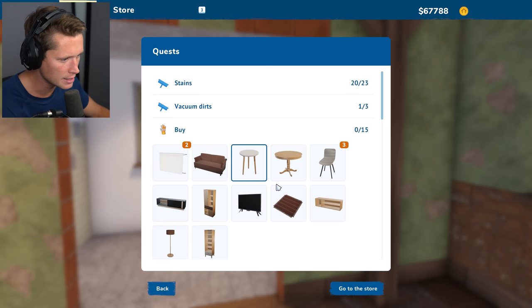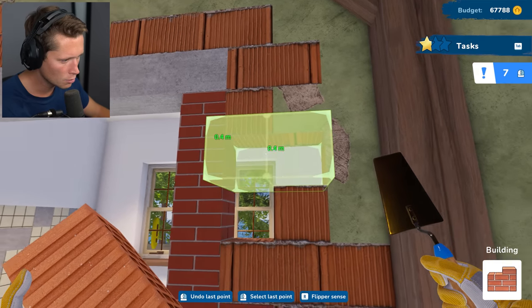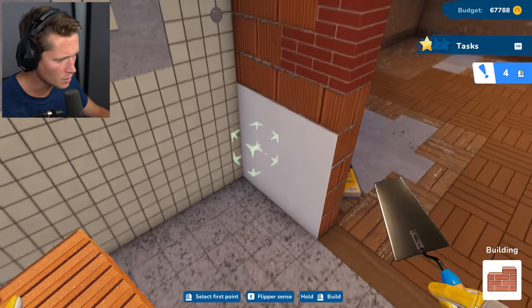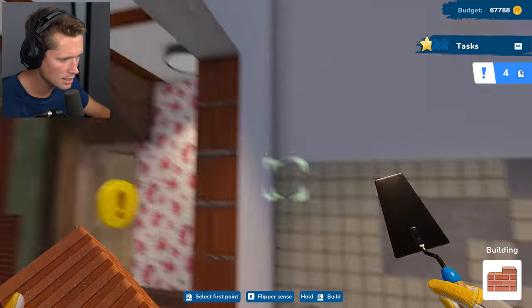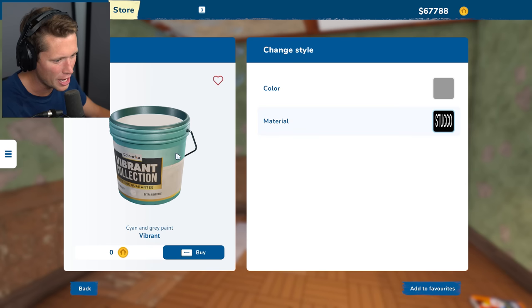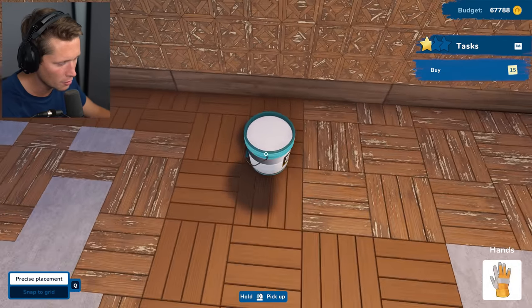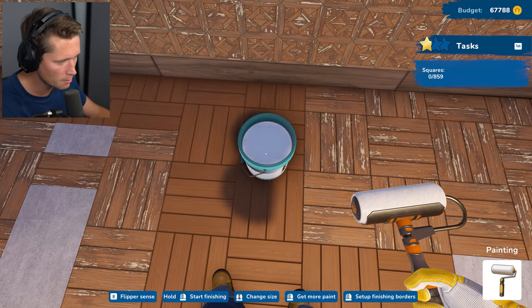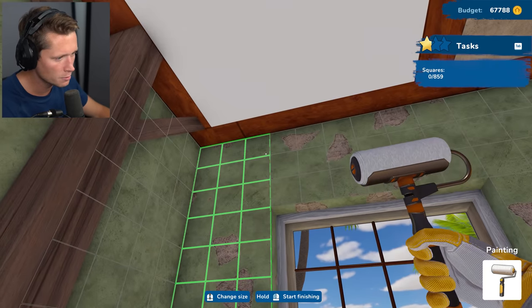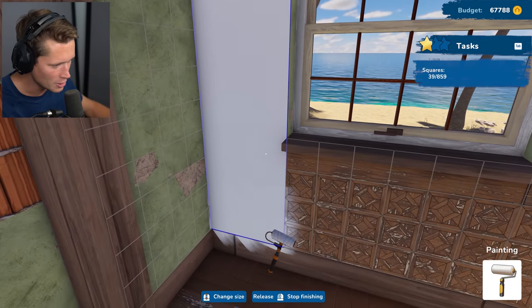Looks like we've got another issue here too — going back to the building tool to get that fixed. There we go. Our little kitchen — I kind of want to take this wall out, not gonna lie, but I guess we'll leave it. We've gotten rid of everything here and it wants cyan and gray paint. Going into our painting brush. Can we set up our area with finishing borders? Wow — the painting is way different than it was before!